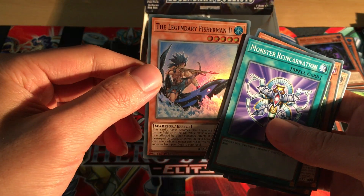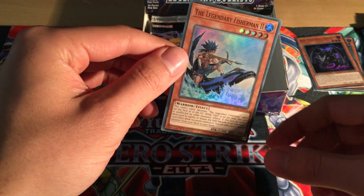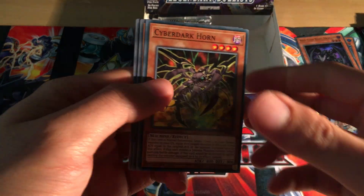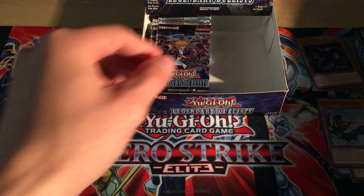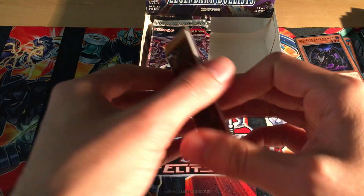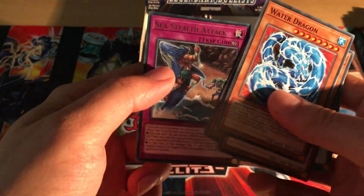Cyber Dark Claw and Legendary Fisherman 2 - it's kind of weird they skipped the number 2 earlier, but there it is. So we now have all three Legendary Fishermen. Cyber Dark Horn, Riyaku, and Megaroid City. Water Dragon, Amazonist Archer, Inferno Fire Blast, Legendary Fisherman 3, and Sea Stealth Attack.